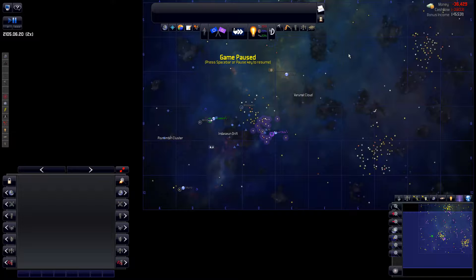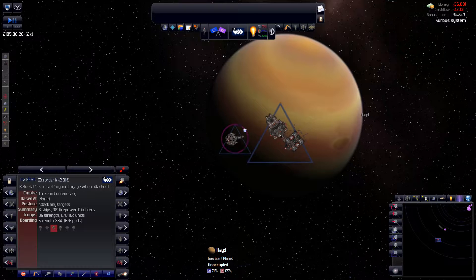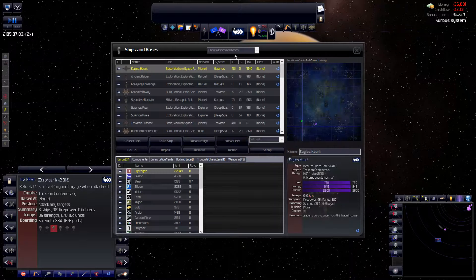Hello and welcome to episode 3 of this let's play series. We are playing the Troxian Confederacy, a pirate faction in this universe. As you can see, we are in pretty deep trouble — we are not financially solvent, so we need to rectify that as soon as possible. We have one fleet left and that's completely ours, though it's also damaged, so let's take a look at all the military ships.